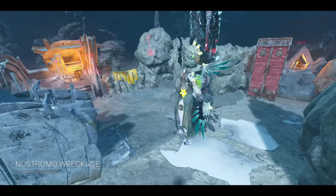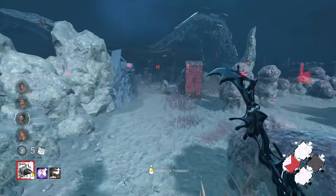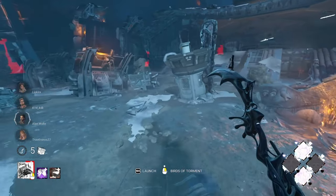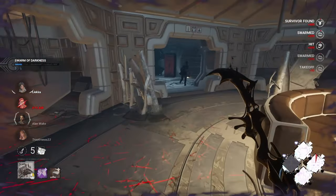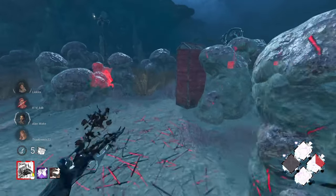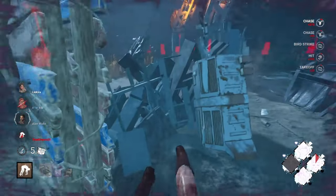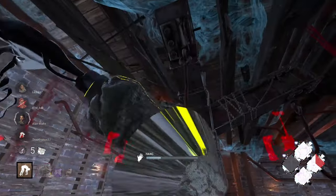Yippee! My favorite map. I love it here. Let's get an early hit with Lethal Pursuer if we can - that is one, two, three, four people. That is a sprint burst if I've ever seen one. I see a Jake up in the building - also a sprint burst. Two potential sprint bursts. That's the GearHead activation - go for the GearHead person. The Jake was right next to the pallet. That was risky, but I did it.